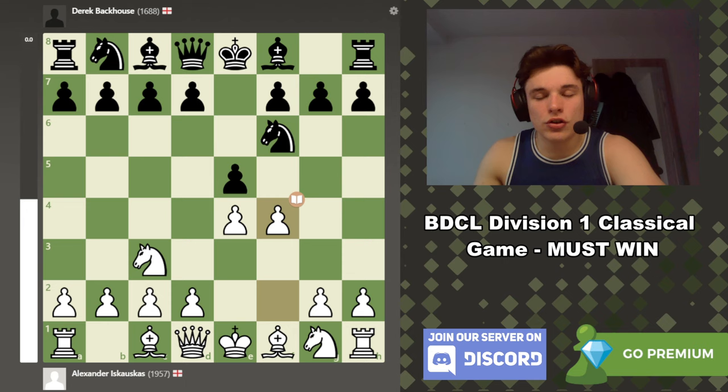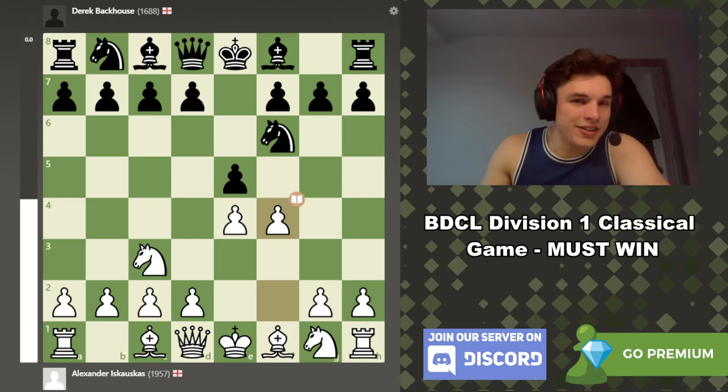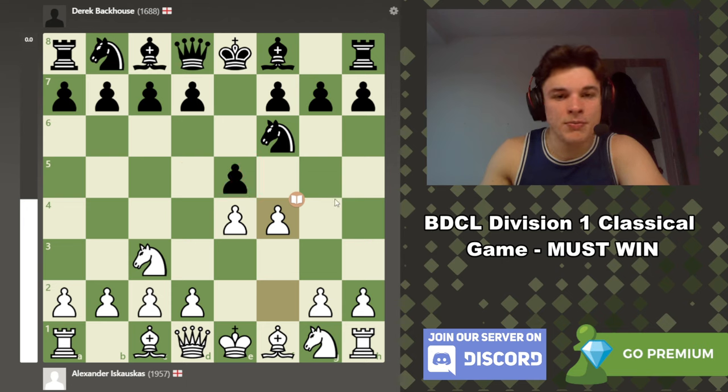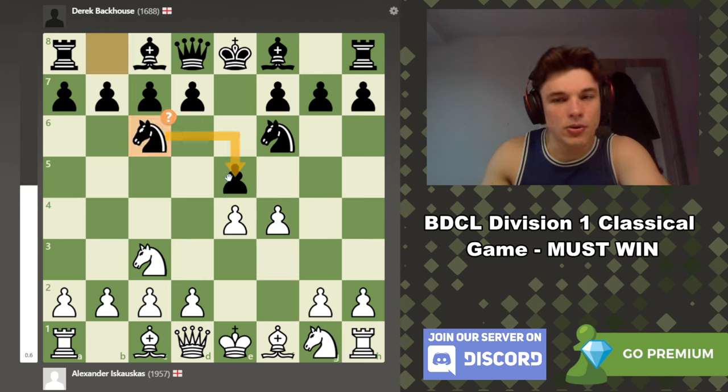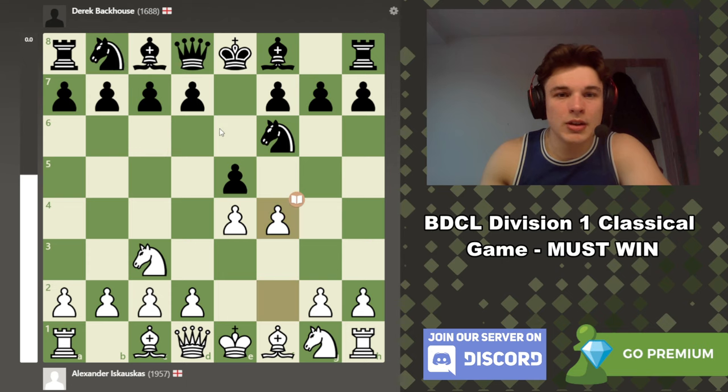It's become popularized in the past few years by the Gotham Chess course, which I have. It doesn't cover absolutely everything in the Vienna Gambit, but that's because there's so much to go over — I'd highly recommend it if you want to learn it. d6 and d5 are the main moves: d6 to defend the pawn, and d5 to attack the center.